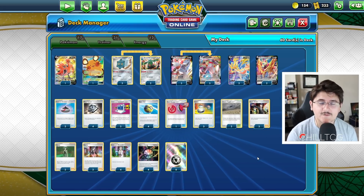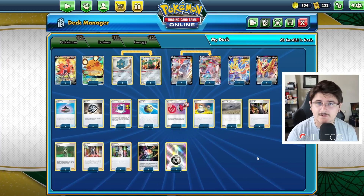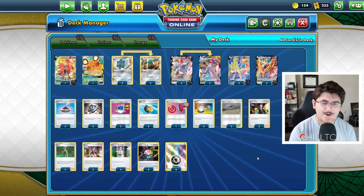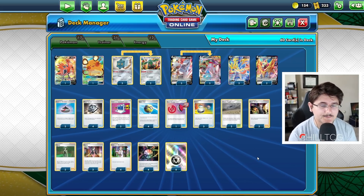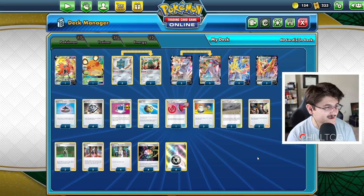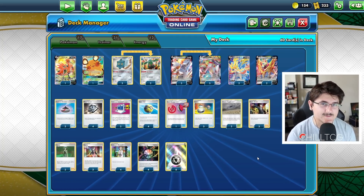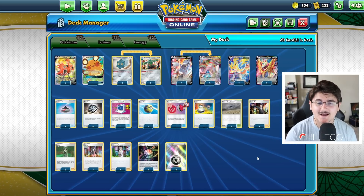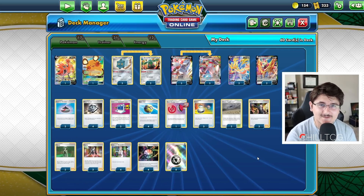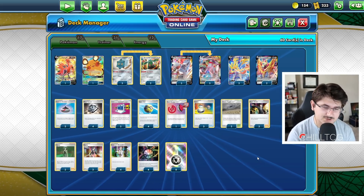It's also a deck where we don't always use Duraludon VMAX — for example, if we're playing Ice Rider, there's no reason to play Duraludon VMAX. There are some matchups where going with Duraludon VMAX just isn't the best play. That said, it's one of my favorite decks from this new expansion, Evolving Skies. I'm really excited to try it out. People who have a bad matchup against this list are definitely not really trying to play out the whole game, so it might be hard to get some gameplay.